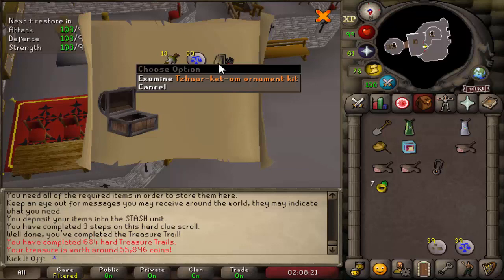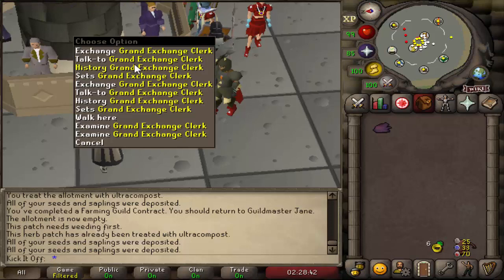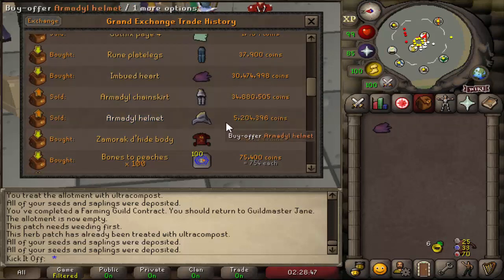Another ornament kit — Zamorak katana ornament kit, not too bad. Bought myself an imbued heart; this is a very good upgrade for a lot of places. Paid 30.4 mil for it — pretty much what I sold it for.